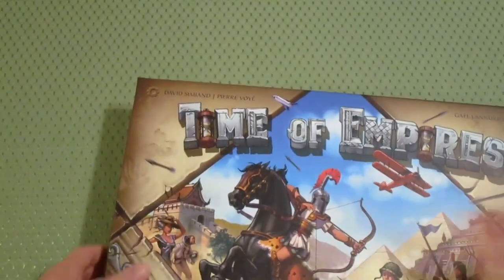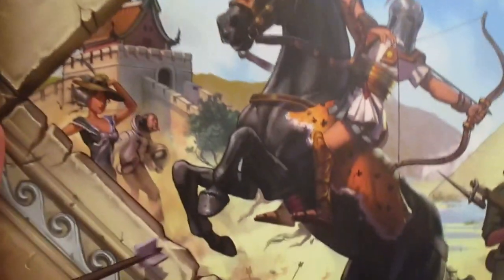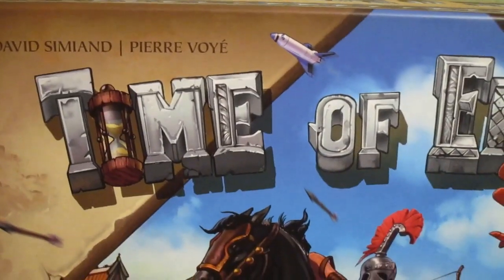Let's take a look inside this box and see what we get. We can see the progression of various ages and technologies, with a space shuttle flying in the background.